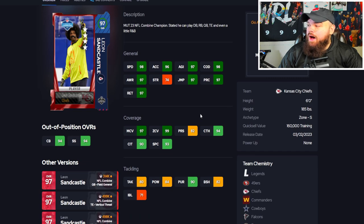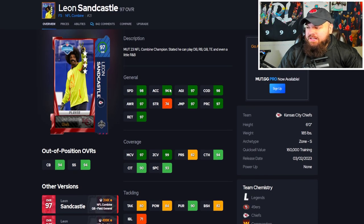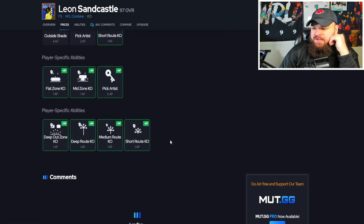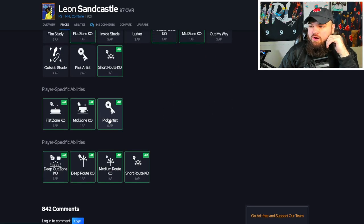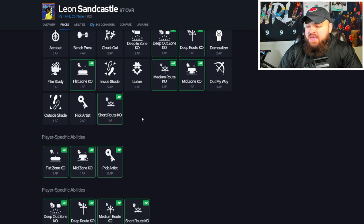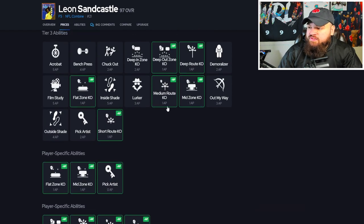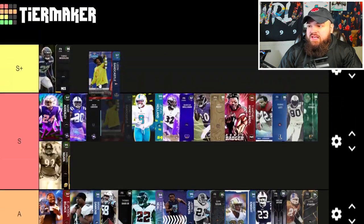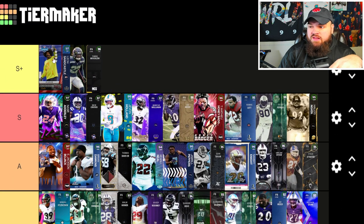Leon Sandcastle is absolutely crazy — 98 speed, 96 acceleration, 97 play rec, 98 change of direction, 97 man, 99 zone. A perfect safety card with Play Ball and Air Aggressive. For abilities in zone: Deep Out Zone KO for one, Pick Artist for zero, Mid Zone for one. In man coverage: Deep Route, Pick Artist, and Medium Route KO for two AP. No matter how you use him, this is essentially a perfect card. Leon Sandcastle is the best free safety in the game — ridiculously good.